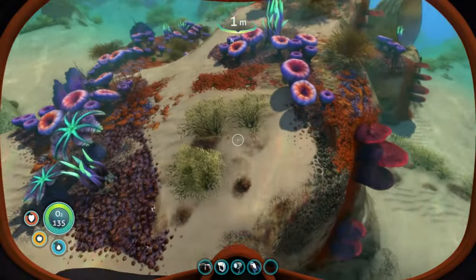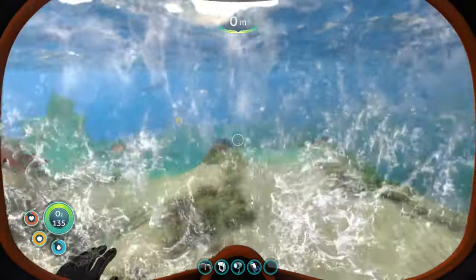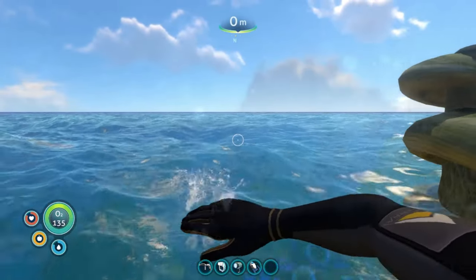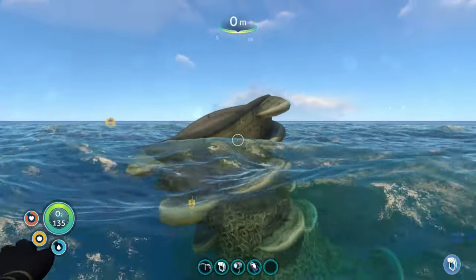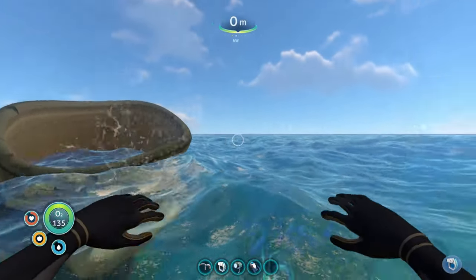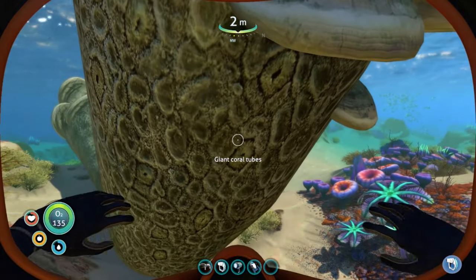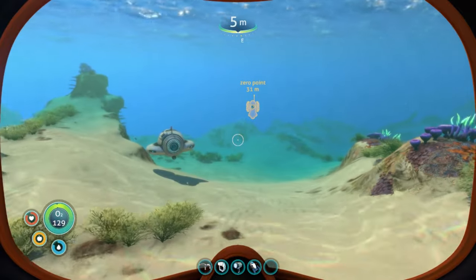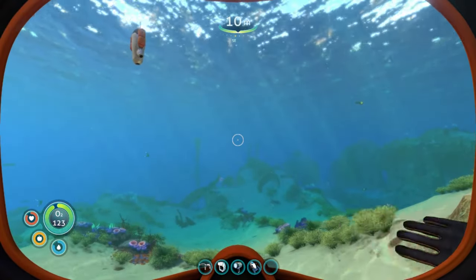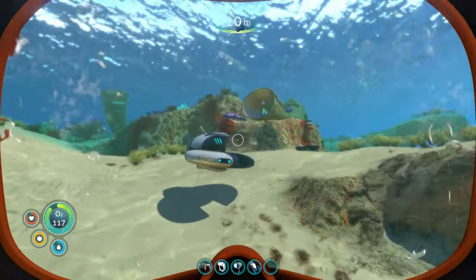To start with, like always, we are at zero point. Now if you do not know how to get to zero point, you've never been here before, and you're on console so you can't look at coordinates, all you need to do in the safe shallows is find this tube. There are a couple of tubes that stick up out of the water, this is the only one shaped like this. Once you get to this giant coral tube you just put your back to it and come down into this valley, and there is an arch right here — this is zero point, this is dead center of the map.